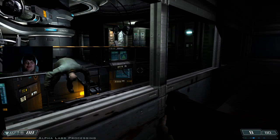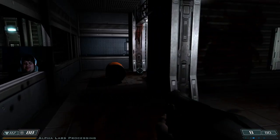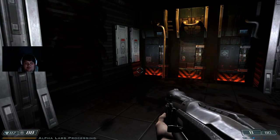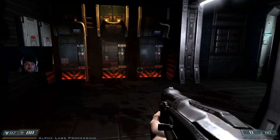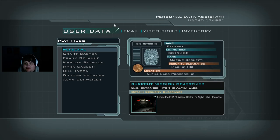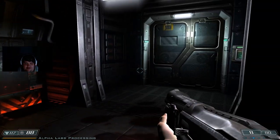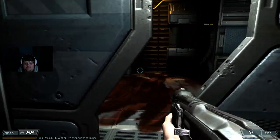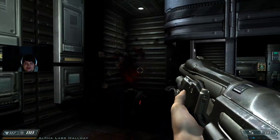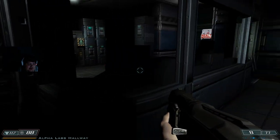Welcome back everyone, I am Access and this is Doom 3 BFG Edition. Last time we left off we were on our way to Alpha Labs trying to figure out some information we were missing. What we're gonna do now is find the PDA of William Banks so we can get access to Alpha Labs. Right off the bat we already got a demon, so let's keep going.